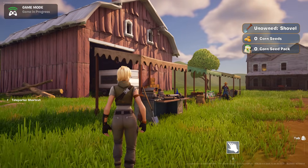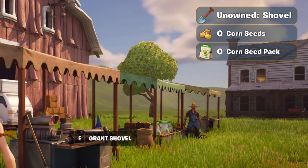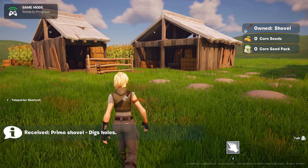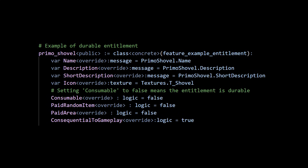As a part of this feature, we've added two new types of items for your islands to leverage: Durable Items and Consumable Items. Take this shovel for example. In our demo, players use this shovel to dig up plots of land. Players only need one shovel, so using Verse, we've set this up to be a durable item with a maximum value of 1.